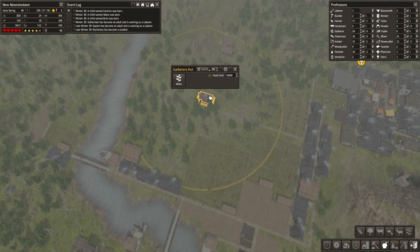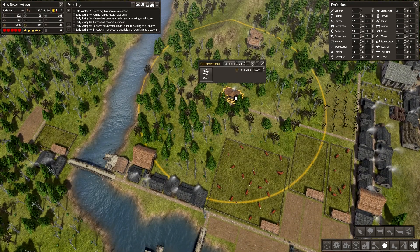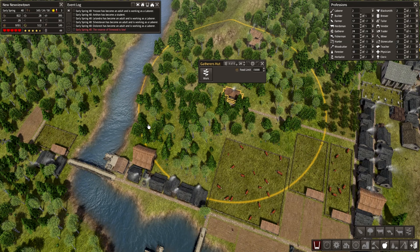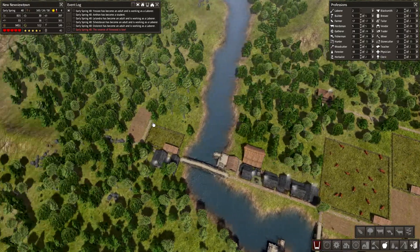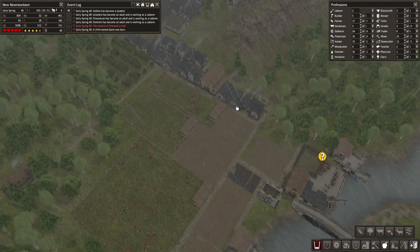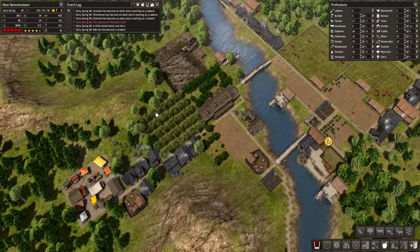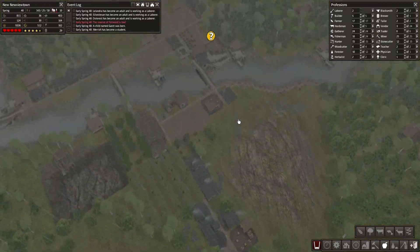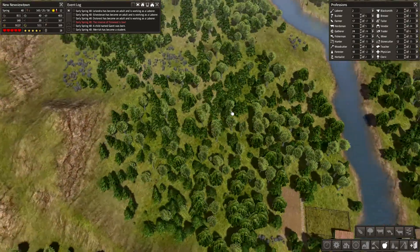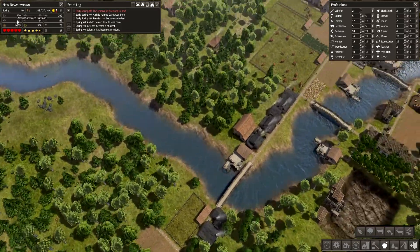Once we get rid of this we can build houses all over here as well — that's great. We're getting a lot of laborers again, that's good. Firewood reserve is low — but it was maxed out just now! It's impossible. They'll just burn all of it at the same time — that's what we do in this town. Or maybe the woodcutters are just on break.